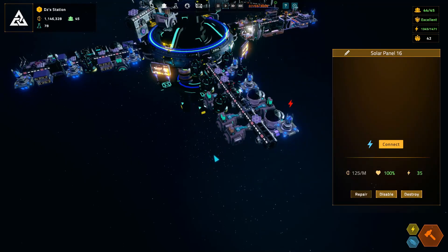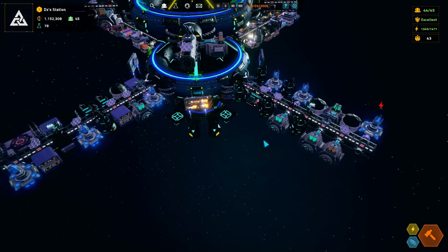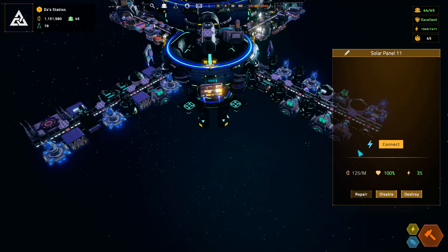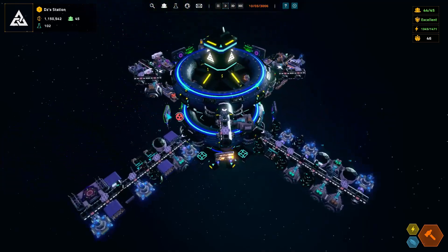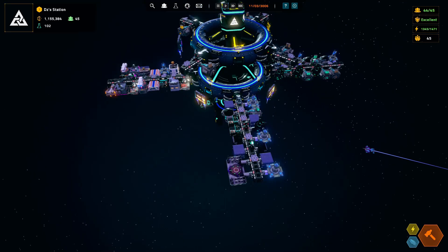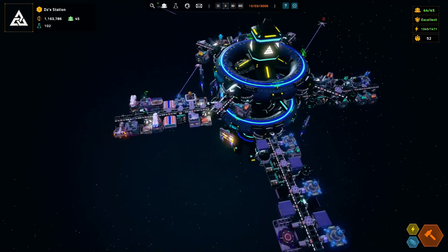These modules are already connected — well then why don't we have power? Okay, it seems fine now. That was a little weird. I still don't fully understand the power connection — you'd think if it's connected to the station it would add automatically. I feel like the manual option is a bit too micromanaging.